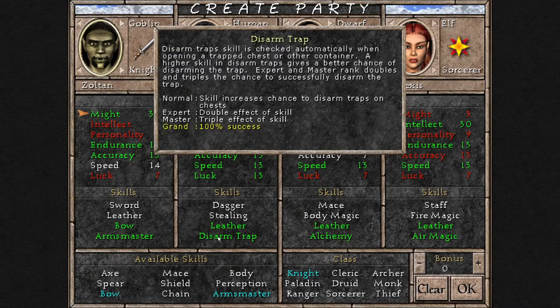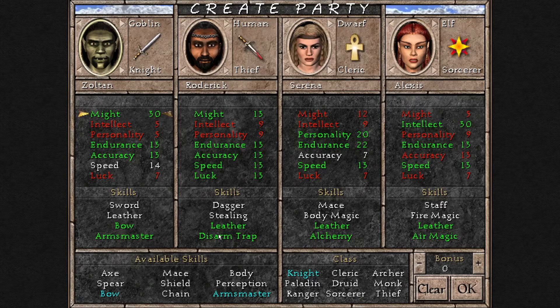That skill is Disarm Trap at Grandmaster level. You do have to promote your thief to get that skill, and the first promotion can be a bit tricky if you don't have the Invisibility skill or the spell, because you're going to steal something inside a dungeon with very tough creatures. If you don't have Invisibility, and possibly Town Portal too, it can be very hard — but it's totally doable.